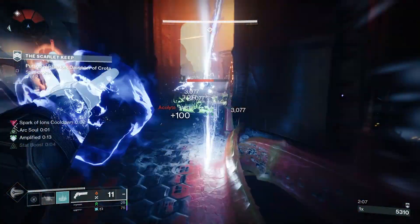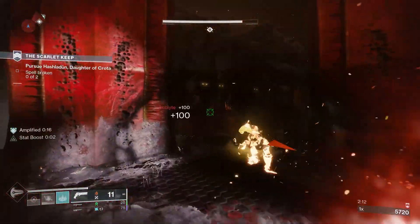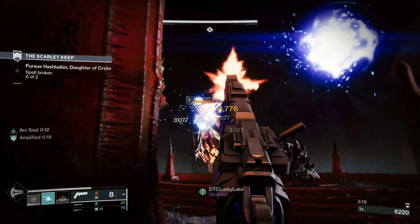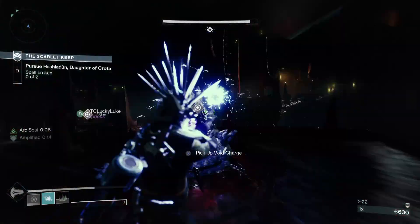The best combination of perks is whatever suits your playstyle. I mainly play PvE content so I'm always using Incandescent and tend to switch between Keep Away and Stats for All. Whatever the perk combination, I think this is a great 140 RPM hand cannon.